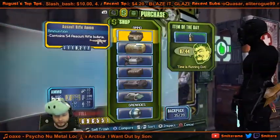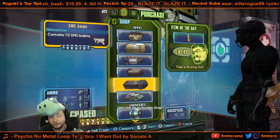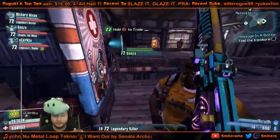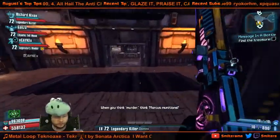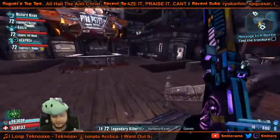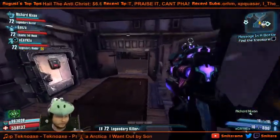I would also suggest, if you are sniping or even if you're not and you just want to have a sniper on you, to use Maliwan snipers. White damage just becomes terrible very quickly in UVHM. You pretty much always want to use elemental damage.